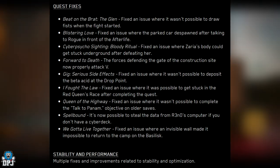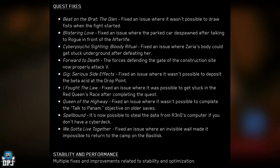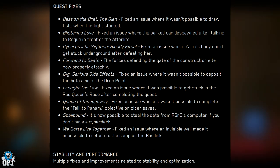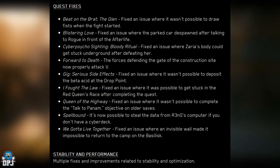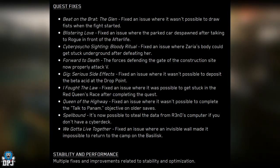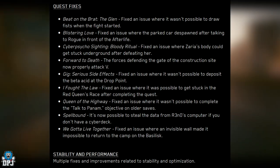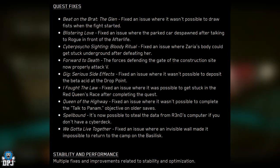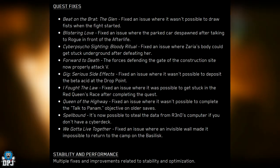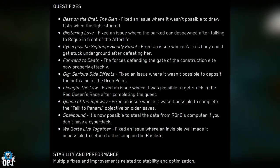Quest fixes include: Be On the Black — fixed an issue where it wasn't possible to draw fists when the fight started. Blistering Love — fixed parked car despawning. Cyberpycho Sighting: Bloody Ritual — fixed Xeria's body getting stuck. Forward to Death — defending forces now properly attack V. Serious Side Effects — fixed depositing bear acid at the drop point. I Fought the Law — fixed getting stuck in Red Queen's Race. Queen of the Highway — fixed an issue completing the 'Talk to Panam' objective. Spellbound — now possible to steal data from R3N0's computer without a cyberdeck.